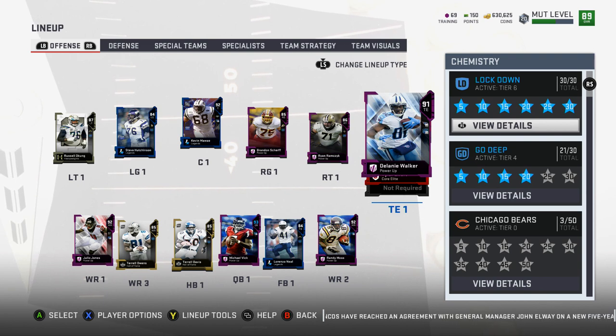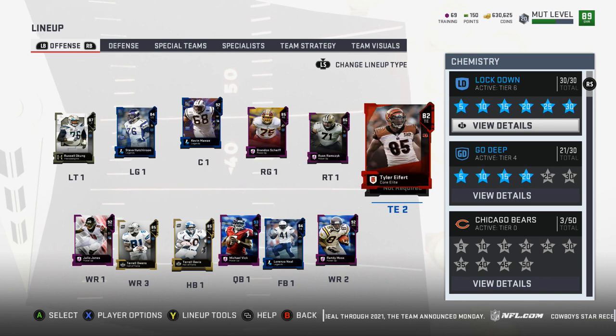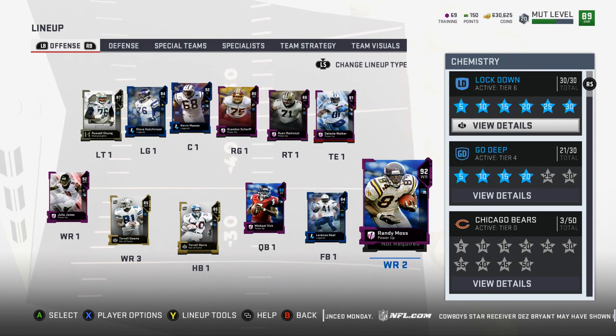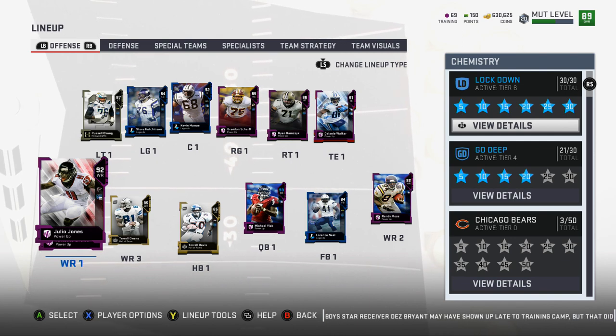The only reason I have Delanie Walker's team diamond is to get Go Deep to four stars. It's kind of stupid that I paid 300k for that, but I did. He's been pretty serviceable — a pretty good card. I powered him up and he's been solid, nothing special. Tyler Eifert is the backup just because he had some decent run blocking, but I don't really use two tight ends, so really it's just Delanie Walker.